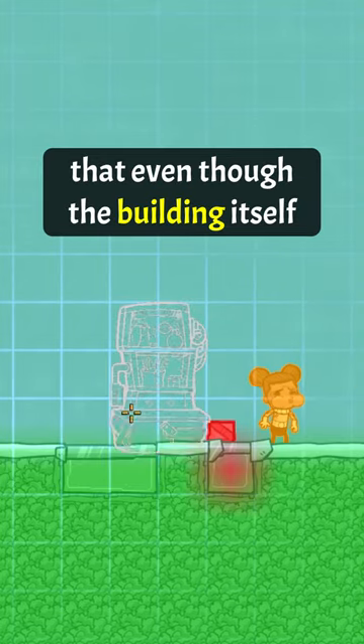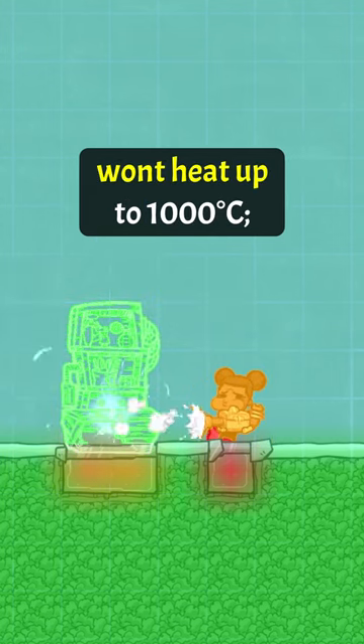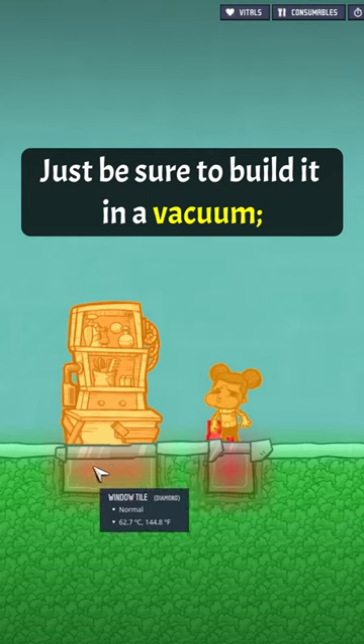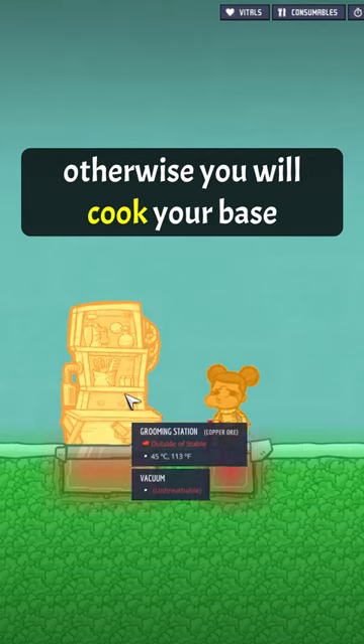Be aware that even though the building itself won't heat up to a thousand degrees, the tile it is built upon can. Just be sure to build it in a vacuum, otherwise you will cook your base.